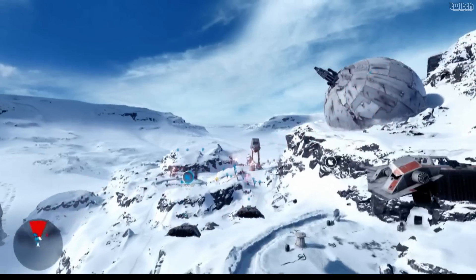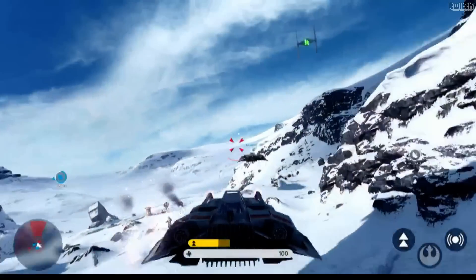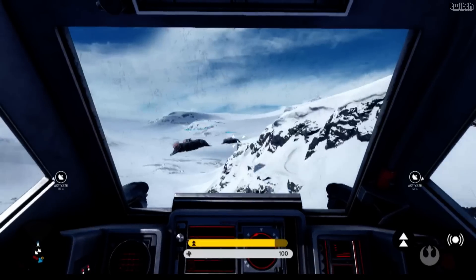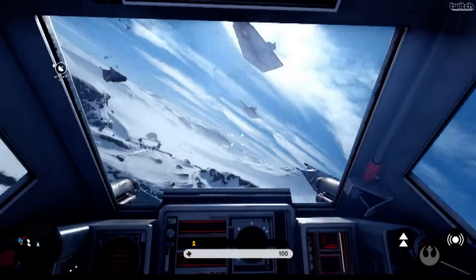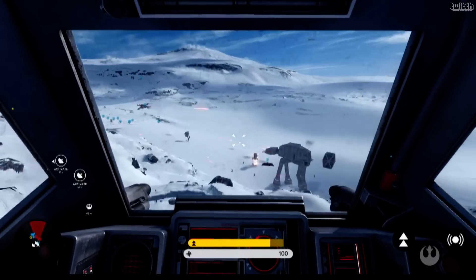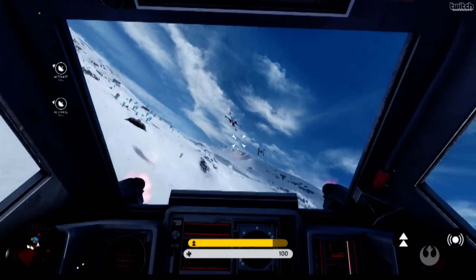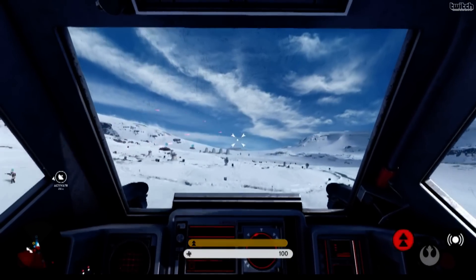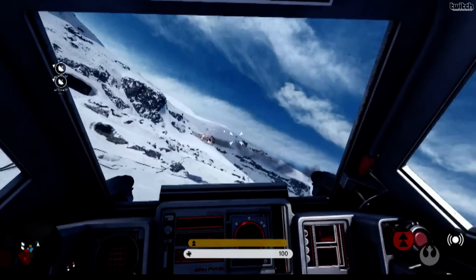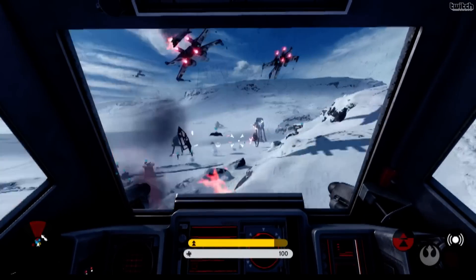Rebel incoming! Hang in there, health is on the way. Blue 15 going in. This is Blue 12 accelerating to attack speed. The Walker is exposed — focus all firepower on it. Bombers are making their attack run. Go in for the takedown!